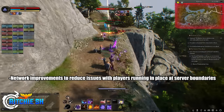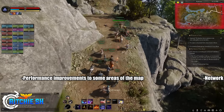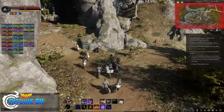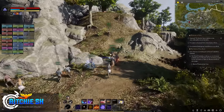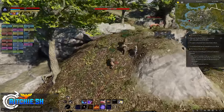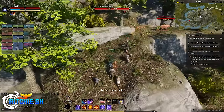Intrepid jumped right into updates starting this past Monday, with network improvements to reduce issues with players running in place at server boundaries, performance improvements to some areas of the map, and general network performance optimization. Throughout these structured tests, they brought players in and had them go to specific spots on the map to stress test these zones, and if fixes weren't working, gather data to continue patching those issues.